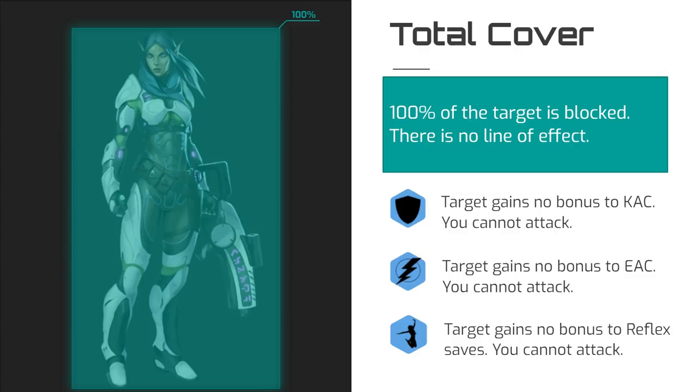Once you have determined the target has cover from you, the next step is to identify what kind of cover they have. If you do not have any line of effect to your target at all, they have total cover and may not be attacked.